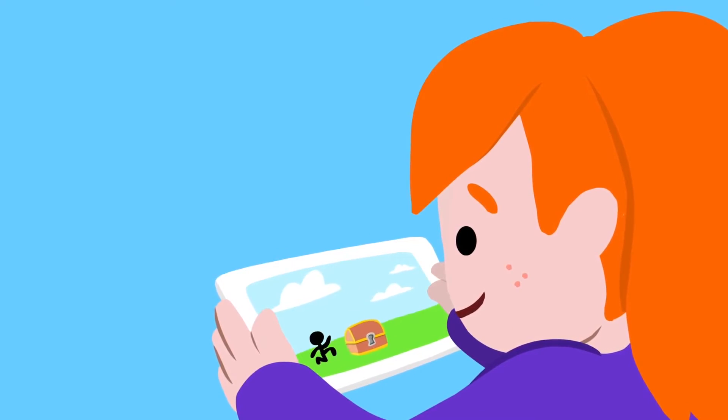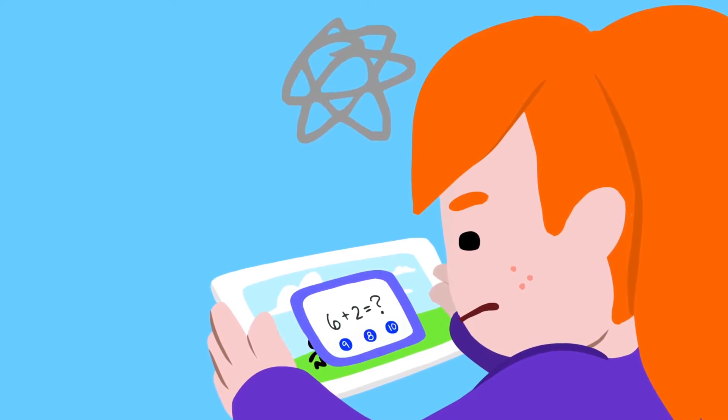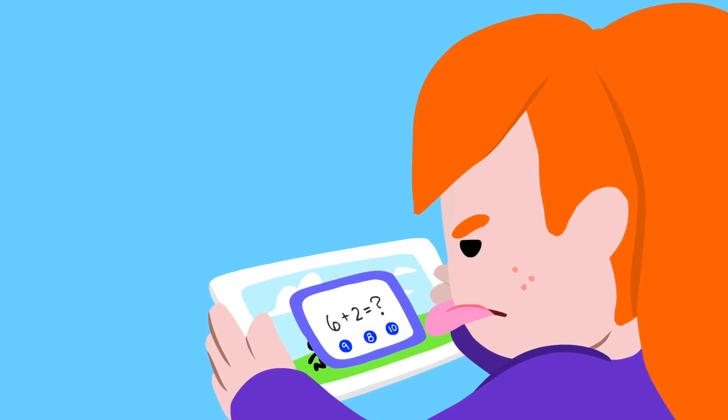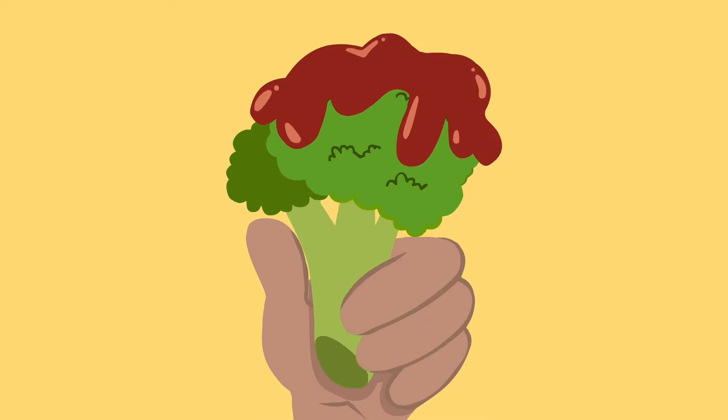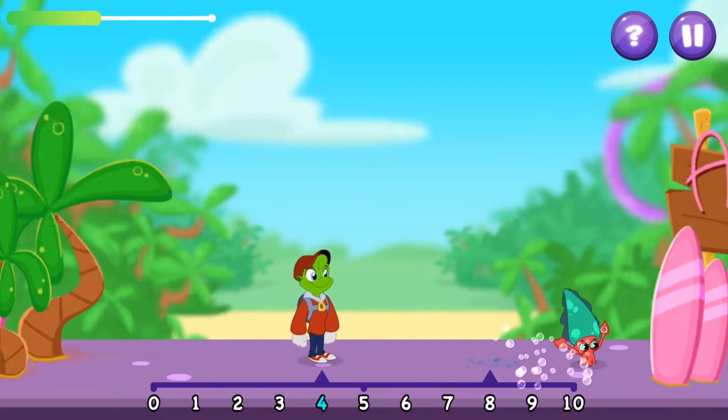Other maths games present maths problems as an interruption or a barrier to the game. This approach presents maths as the enemy and is often referred to as chocolate-covered broccoli. Yuck! Zorbit's Maths Adventure is different.